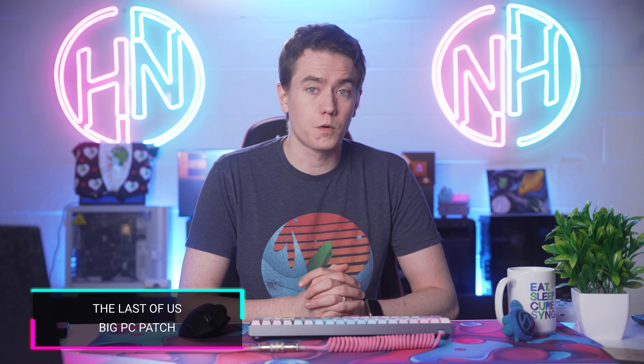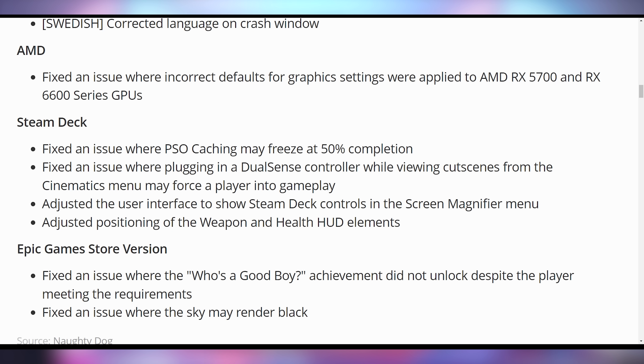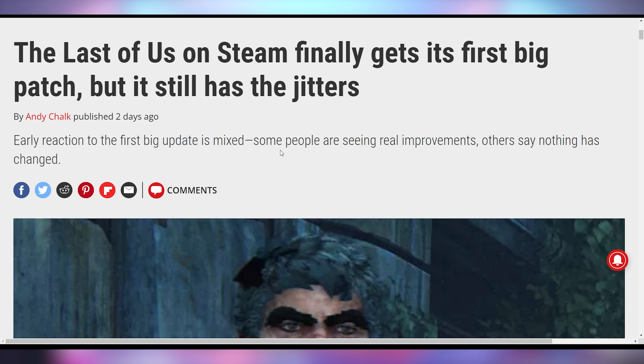The Last of Us got a brand new patch for PC as well as Steam Deck — surprisingly, despite Naughty Dog saying to hold off on Steam Deck because they weren't ready. They did release patch notes supposed to fix a lot of the performance issues and bugs, and included some Steam Deck fixes as well. But according to reports, it looks like some people have their stuff fixed while others don't. Did it fix it for you? Let me know down below.